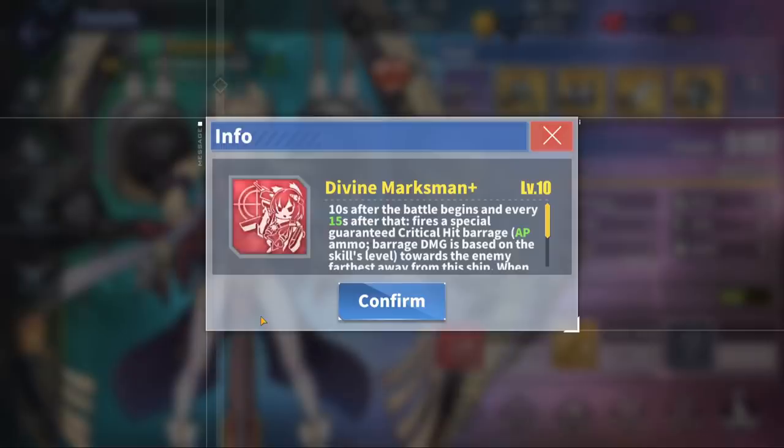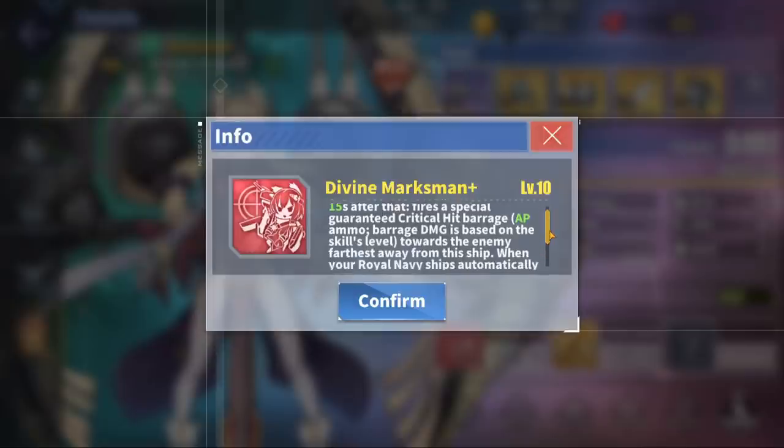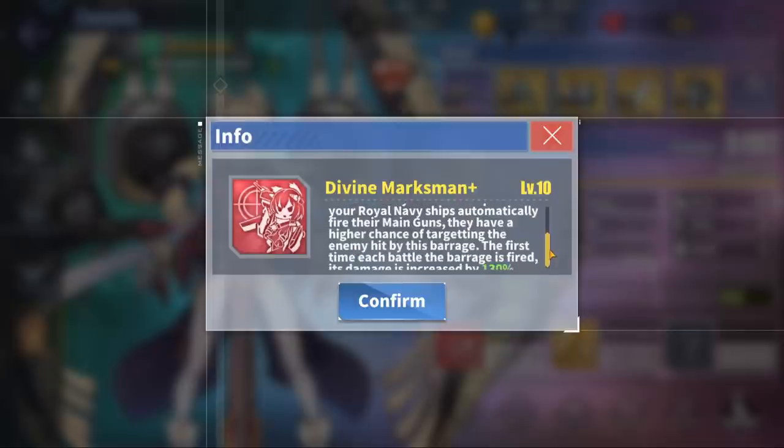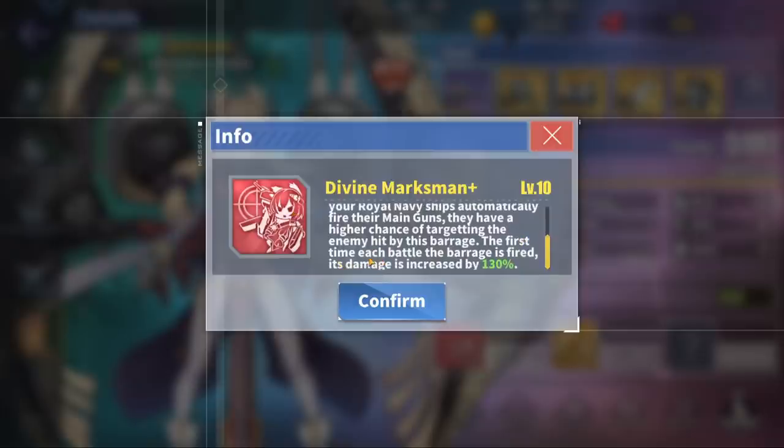Her first skill, Divine Marksman, is what she is known for and is also what makes her an absolute monster in PvP. Warspite will fire a guaranteed barrage 10 seconds into the start of battle and then every 15 seconds afterwards. This barrage shoots out two AP shells that target the farthest enemy from Warspite and has a 100% guaranteed critical hit barrage. Along with an increased chance for your other Royal Navy ships to target the enemy ship hit, these two shells deal massive damage — we're talking damage in the thousands for each shell. The first shot in each battle from this barrage gains an additional 130% extra damage boost, meaning she will deal more than double the damage on her first barrage, which is that 10-second mark.